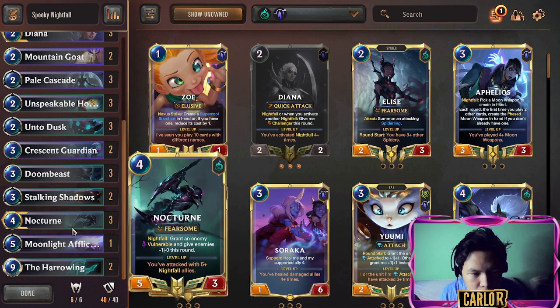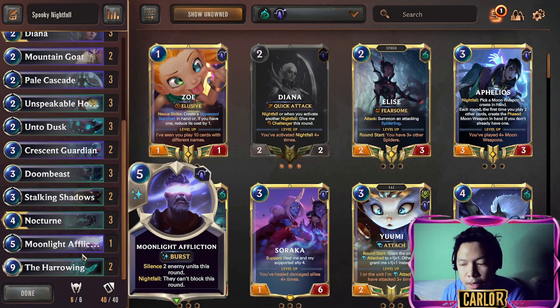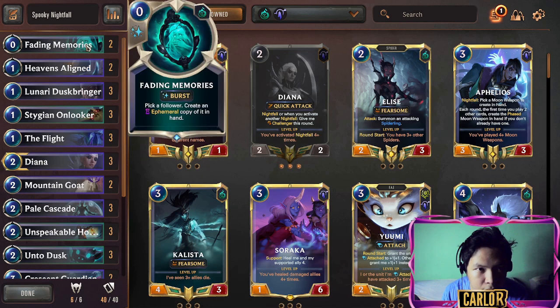What's very good here is that Nocturne now works with Harrowing. Before I saw Grappler's video, I tried to build a Nocturne deck focused only on its effect — like Nocturne Hecarim, summoning a free ephemeral with Hecarim, and also mono-Nocturne. It's really hard because if you can't flip Nocturne you lose the game, and it's also hard without focusing on the Targon and Shadow Isles nightfall region combination.